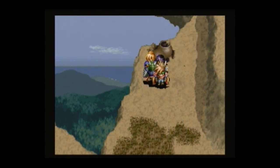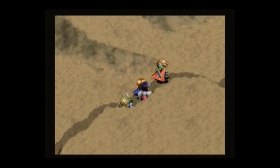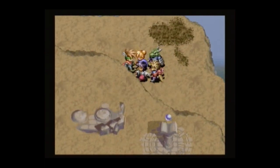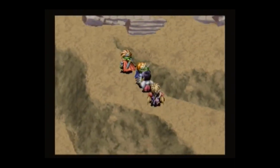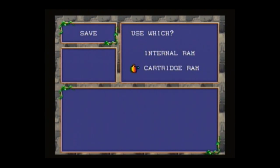Albert Odyssey: Legend of Eldian is a very simplistic JRPG. You travel from town to town with the occasional dungeon thrown in every so often to progress the story, and you meet a variety of different characters to help aid you on your quest. The game itself is divided into two storyline sections — you'll know when the first storyline ends and the second one begins. When it comes to saving, you can save in two ways: anywhere on the world map, or at an altar with a blue orb found in each town and some dungeons.